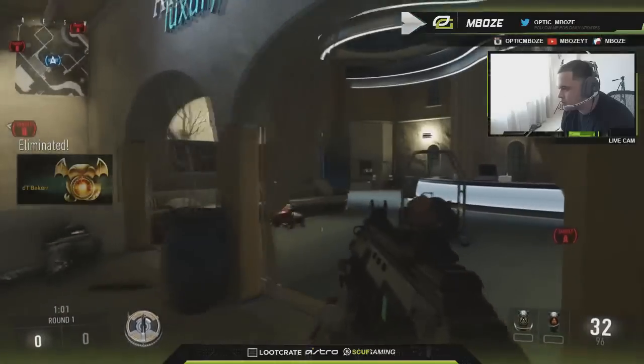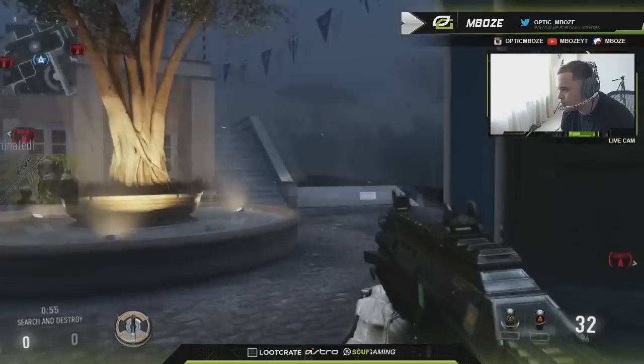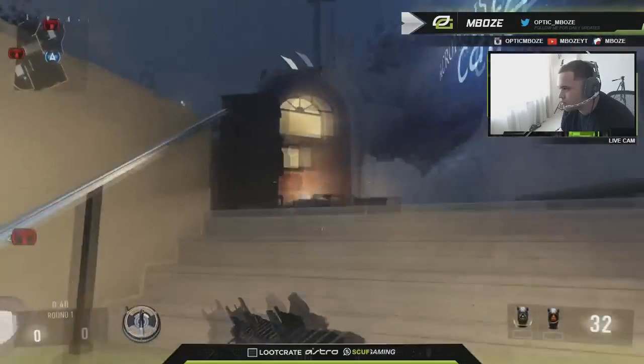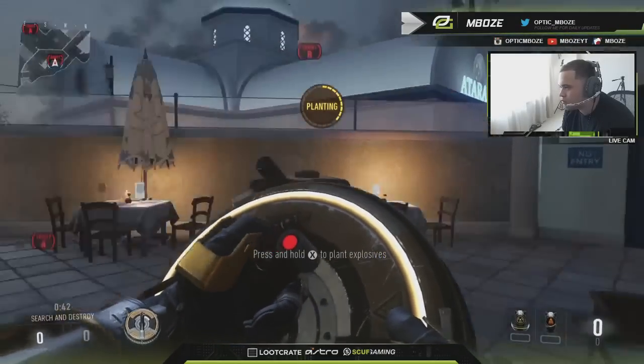As you guys see, I'm gold right now in Showers, running towards their base, really just looking for a pick. There's a lot of time on the clock, and I'm thinking — might as well get the bomb down; they're probably playing together. Now when you guys see me get the bomb down, I'm centering myself, seeing if I spot someone. You're going to see me plant this bomb and then immediately run towards where I think they would be.